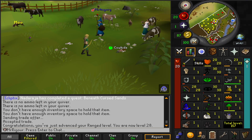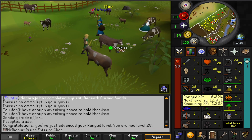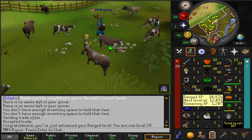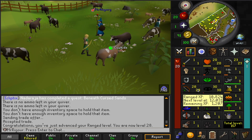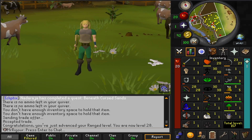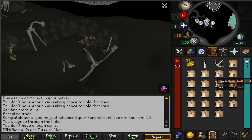Over here on Mr. Rigger, we have officially hit level 28 range, which is massive because that allows us to use the Bone Crossbow from Death of the Dorgeshuun. That's going to do some really good range training for us. I'm going to go ahead and buy that right now and keep going. I don't know exactly what level I need to get for the quest fight with Sigmund, but I'll keep you updated. There is the Bone Crossbow achieved, as well as a bunch of Bone Bolt packs.